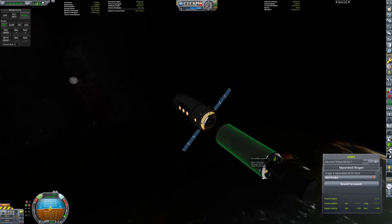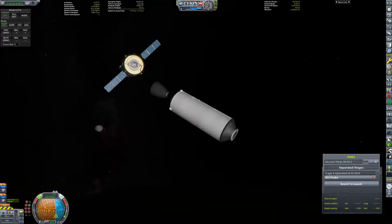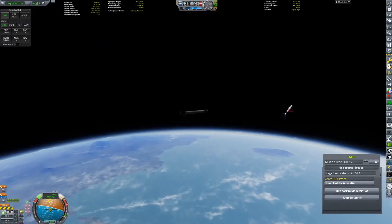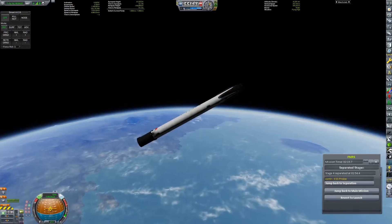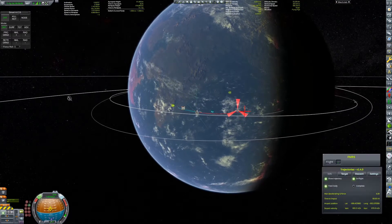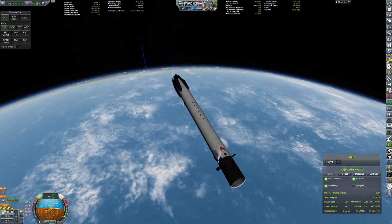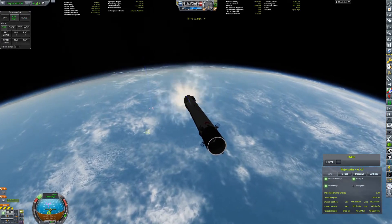What we can do now is deorbit the second stage because we don't want to leave any space junk in orbit. And then we can reuse the first stage because it's quite expensive and we want to recover it. We're too far downrange to do a return to launch site, so we're going to land on a boat in the middle of the ocean. There are cases where return to launch site is more efficient, but this is not one of those, so we want to land on a drone ship.